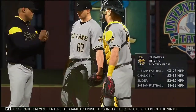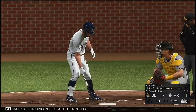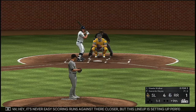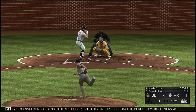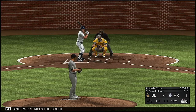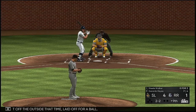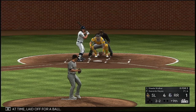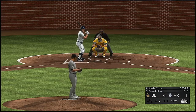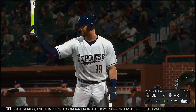Burrardo Reyes enters the game to finish this one off in the bottom of the ninth, number 63. Striding in to start the ninth is Steel Walker — they'll look to spark the offense and even things up. Hey, it's never easy scoring runs against a closer, but this lineup is setting up perfectly. On one and two, just off the outside — laid off for a ball, then two and two. Swing and a miss — that'll get a groan from the home supporters. One away.